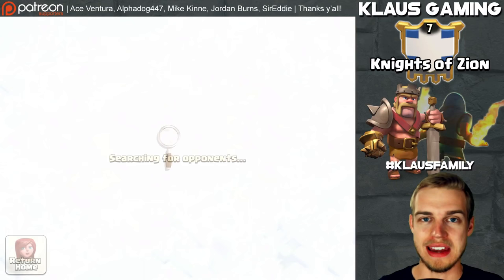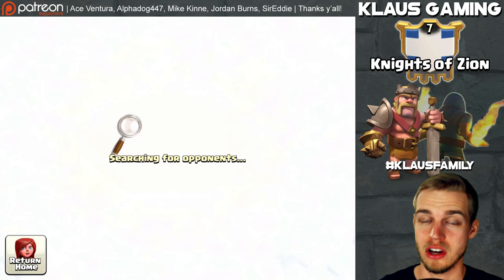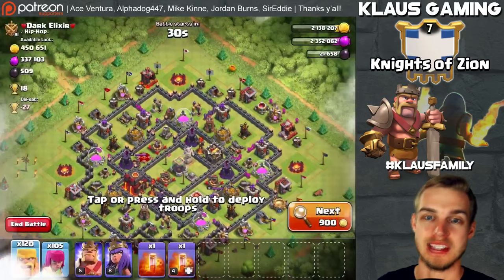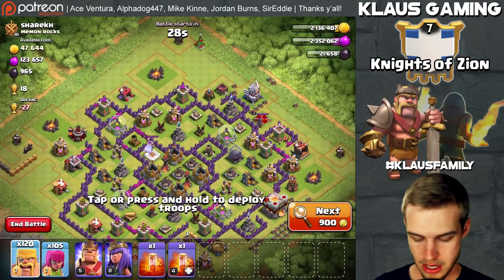Elixir is still the priority and dark elixir goes right into heroes. I'm hoping to get the king down to level 6 today depending on how much dark elixir we end up with. If I end up with enough dark elixir for the queen that's what I'll do - almost always prioritizing the queen until she gets to level 10. Once the queen gets to level 10, the king will be ready for level 10 as well and I won't pour dark elixir into the queen until after he hits 10.